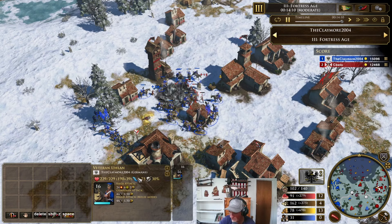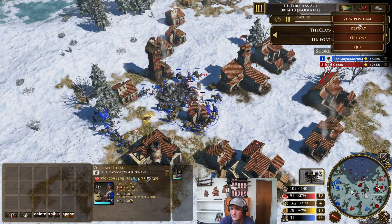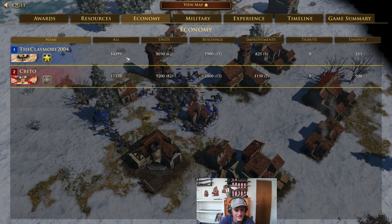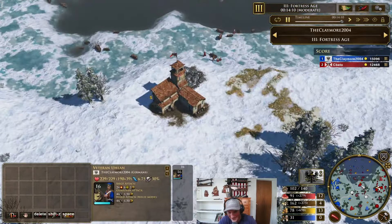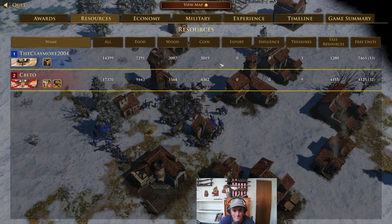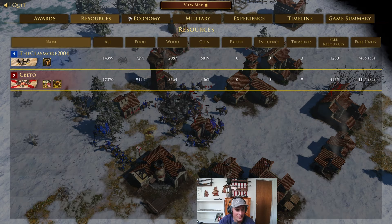Just absolutely insane unit. Units killed — I killed 20 more than his. 57 ulans versus 54 rotoleros — that's just crazy. And I actually had less resources — 3k less. How did that happen? Okay, I guess my eco is terrible. I don't know how I have so many less resources. Oh, more coin. That's kind of crazy. Our military sizes were about the same, but the ulans just powered through.